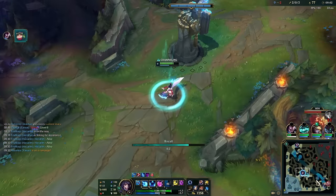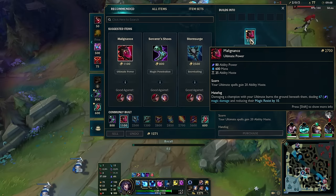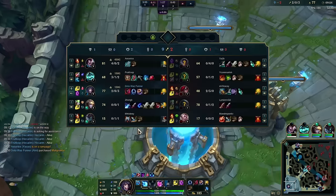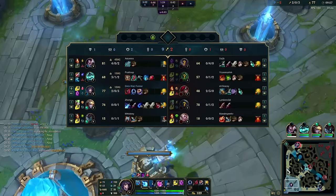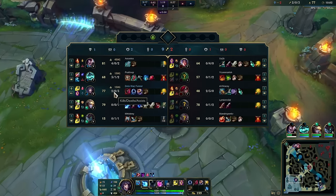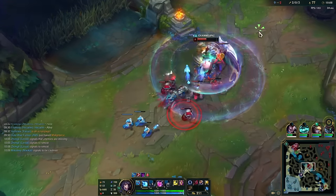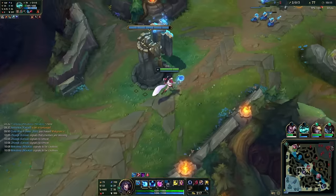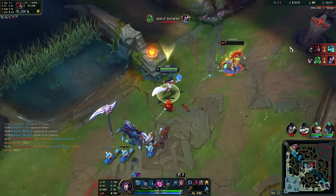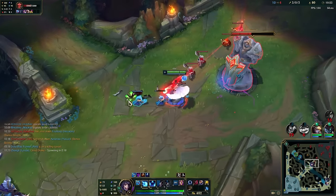There she is. We got the Malignance. We don't need anything else right now. Very happy with what we have. 77 CS to 203 — very clean game. I don't know what this Hecarim is doing, inting into mid lane.